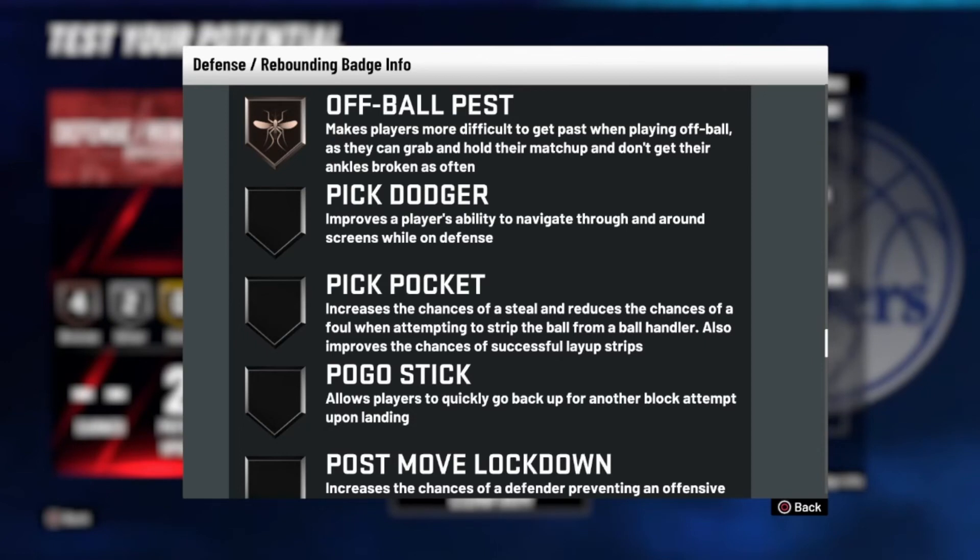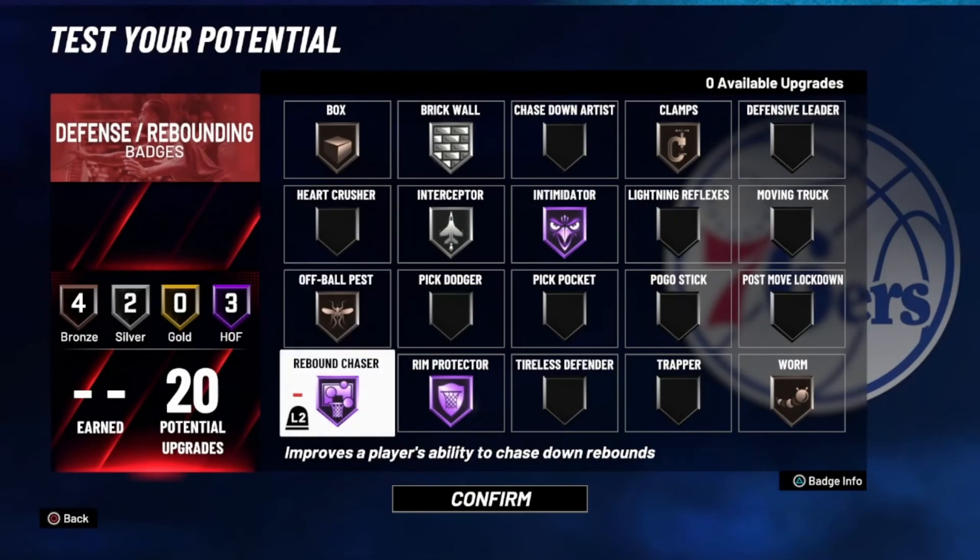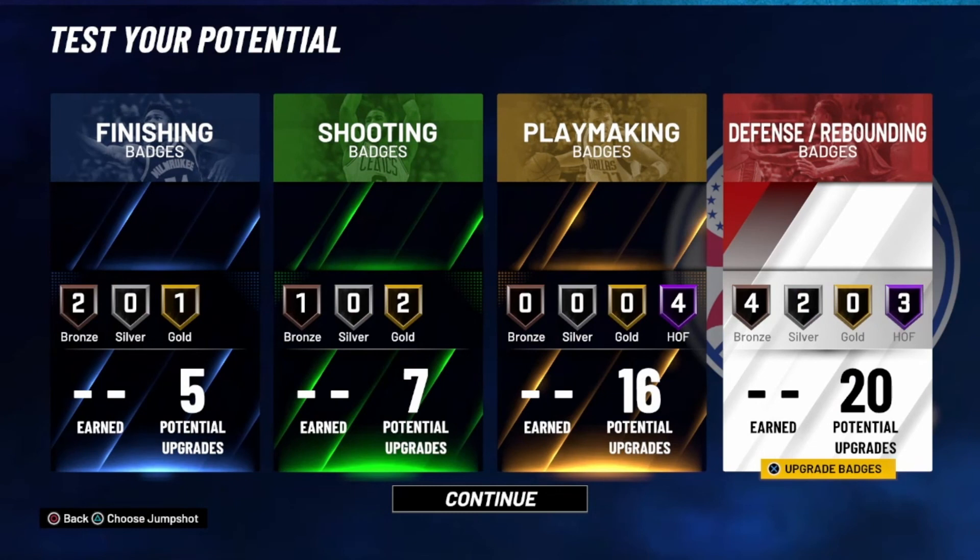The more you have Off Ball Pass maxed out, the harder it is for opponents to break your ankles. I have a two-way shot creator on Xbox and when I get back around the end of June I'll have Hall of Fame Off Ball Pass to give you guys some gameplay on this badge. It's really underrated — a lot of people don't use it but I do.